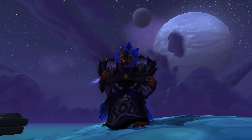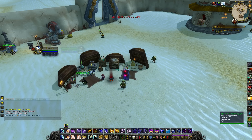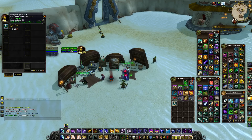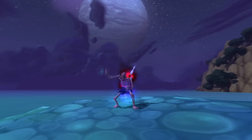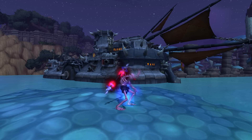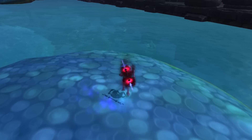Moving on to our number one spot — what could top the Time Lost Figurine? Well, it's actually the easiest and most accessible item that transforms your character. It's also the most used, and probably the most badass: it's the Noggenfogger Elixir. It has the best animation because you become basically an undead male — except you're a skeleton. And come on, who doesn't want to be an undead male? They're the best-looking race in the game.